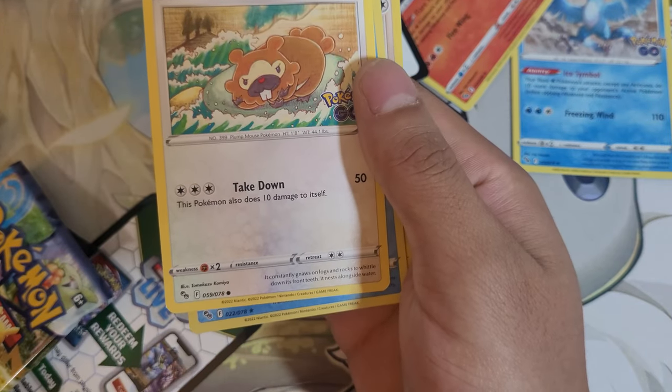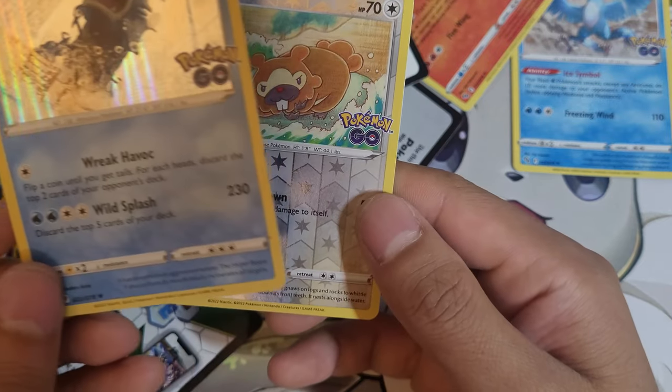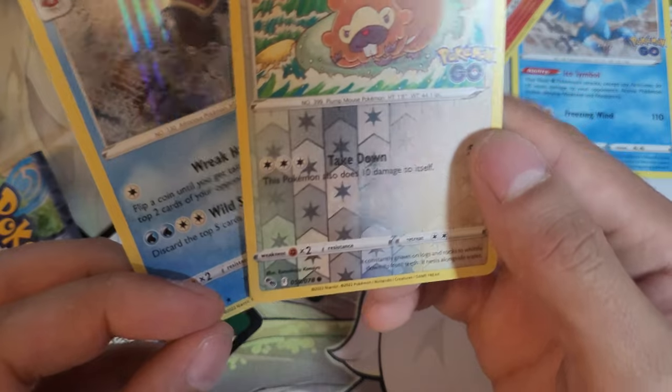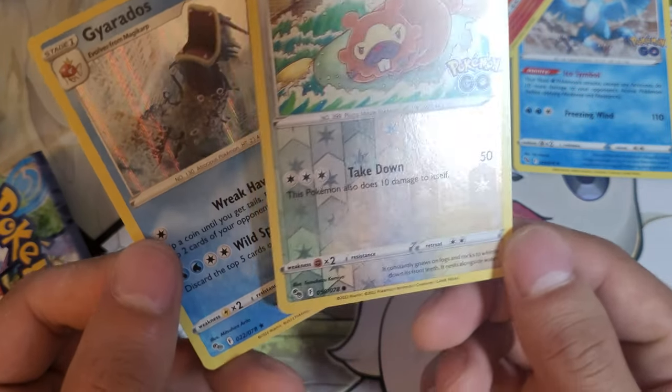Charmander, Bidoof — wow, we did go four foils! But this is just a regular reverse Bidoof. It had a chance to be a Ditto though.